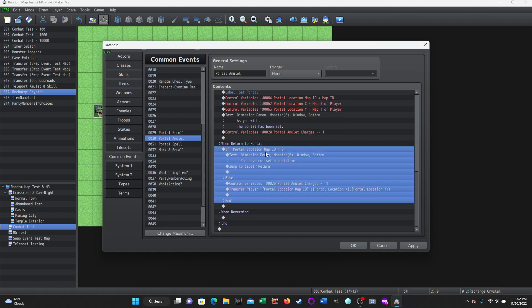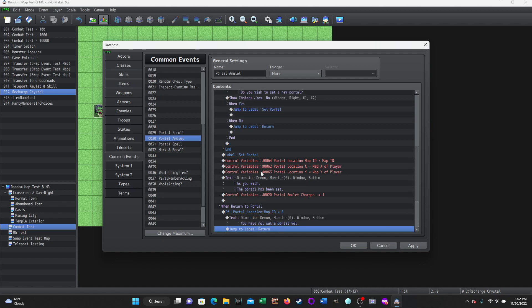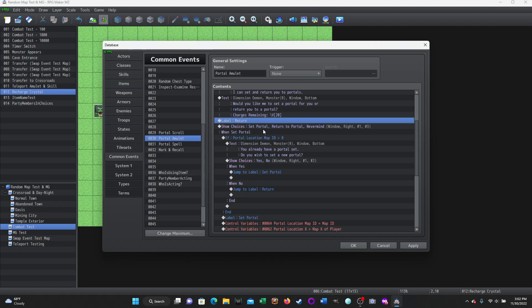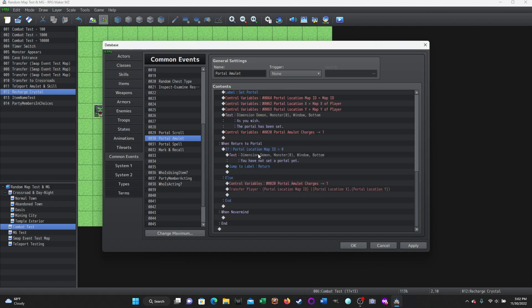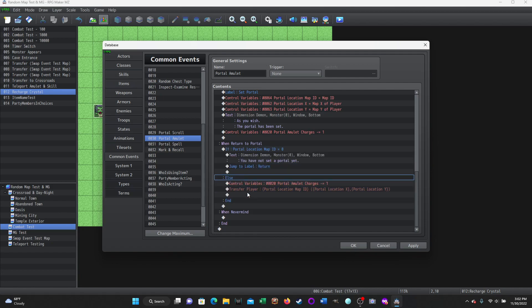For Return to Portal, it checks: if portal location map ID is equal to zero, that means you've never set a portal because there's no map ID for the player. If it's zero, flavor text says you have not set a portal yet, and then it jumps to label Return, taking you back up to the choices again. In the else branch, you're going to decrease portal amulet charges by one because you're now returning to the portal — you're using a charge. Then you transfer the player.